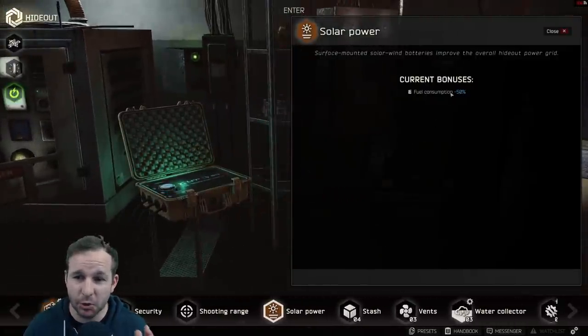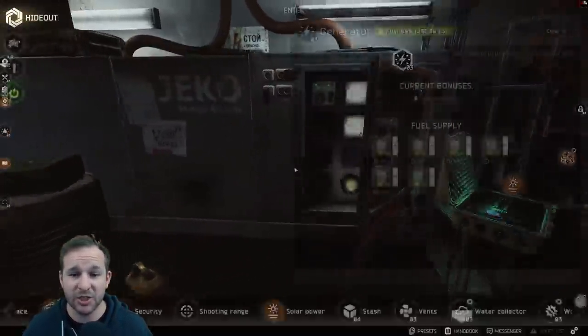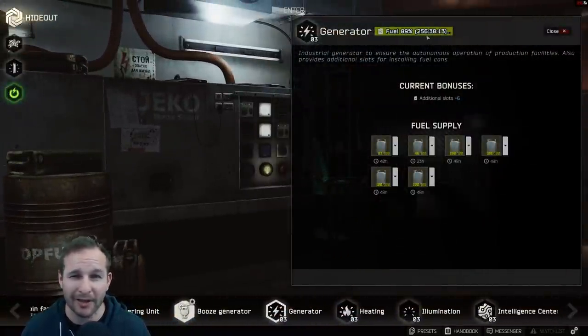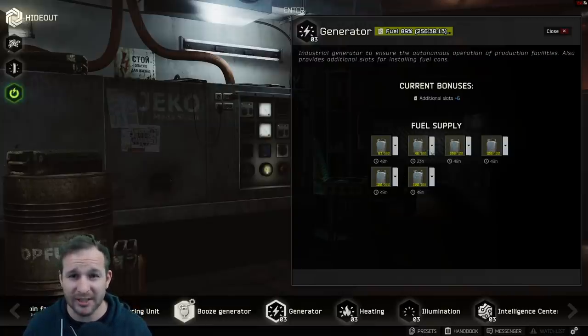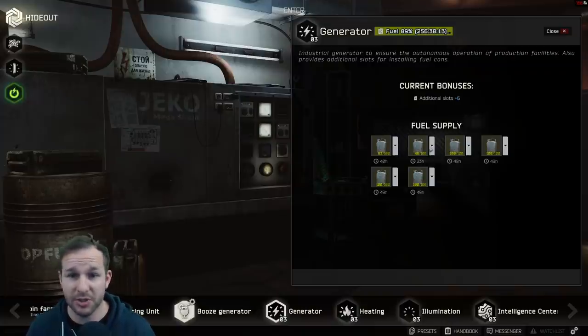With the solar power panels, these give your generator 50% less fuel consumption. When your generator is at max level and you've got 6 of these in there, you get about 11 to 12 days worth of fuel. When they hit 0 you have to replace them. I've heard that if you go into a raid with one it refills — if you survive — which might be a bug, but if that's the case, great.